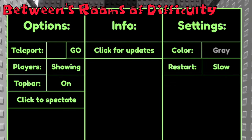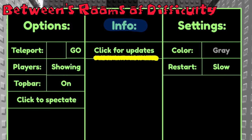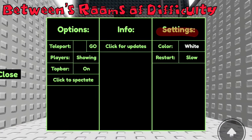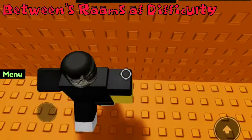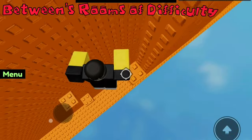The menu has some unique settings across three categories: Options, Info, and Settings. The Options tab contains a teleport function — imagine completing a catastrophic tower and your friend just teleports to the top and skips everything. There are also standard options like Show Players, Timer Toggle and Spectate. The Info tab shows the specifics of the last update. The Settings tab has a colour option that lets you decorate the spawn and even changes the colour of the boxes. There's also a restart delay setting. Interestingly, Between's Rooms of Difficulty was planned to have a practice place, but touching it now does nothing. Overall it's a game I wouldn't play, but it has some interesting features.